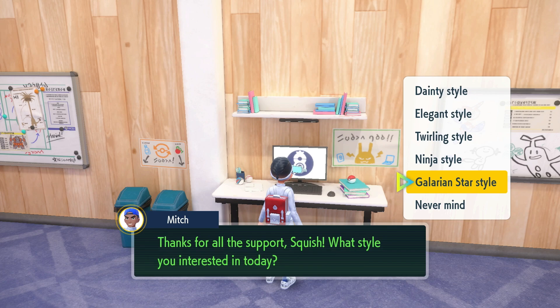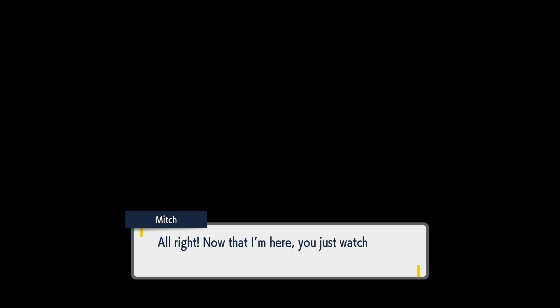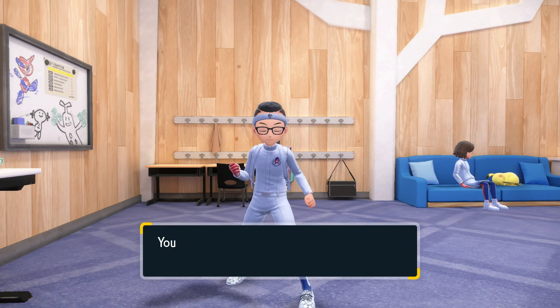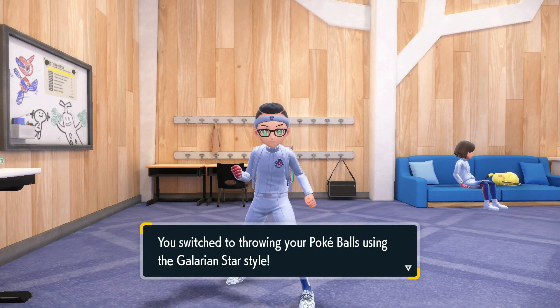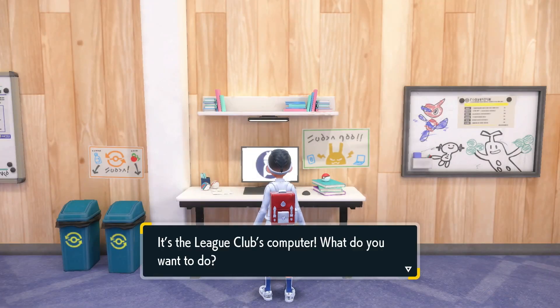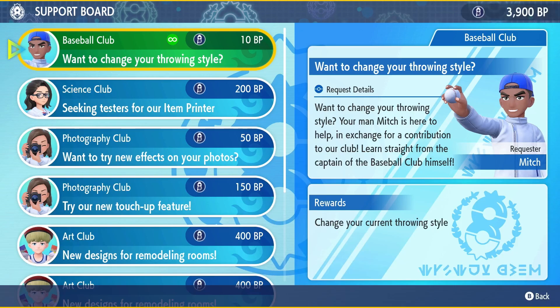Let's start with the Galarian Star style so you can see what it looks like after spending at least 450 BP. They had it listed as the Galarian Championship style, and I assumed this would be Leon's style. Let's take a look — you gotta do the ball like this, squeeze like that, and boom — that is the Galarian Star style. Let's go look at it once more and then we'll work our way up.